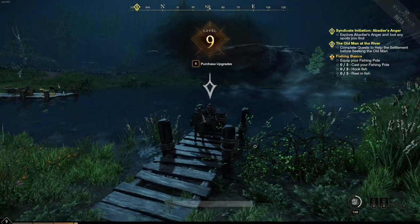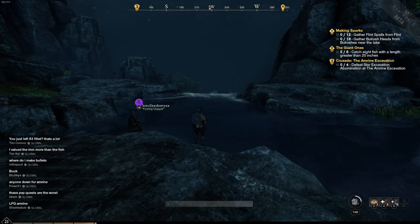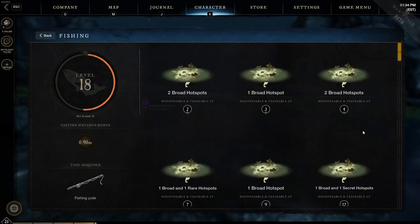Let's look at the trade skill screen and specifically the fishing section. You can see I'm currently at level 18. I have a casting distance bonus of 0.9 meters, which gets added onto the base casting distance of 14 meters when you perform a max cast. So my max cast right now is 14.9 meters.